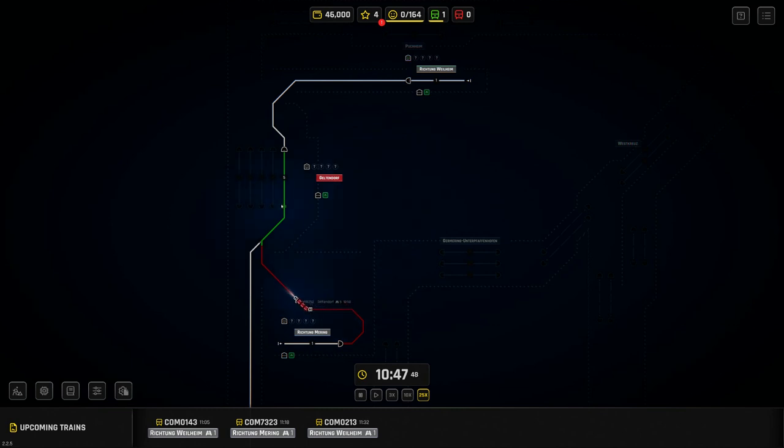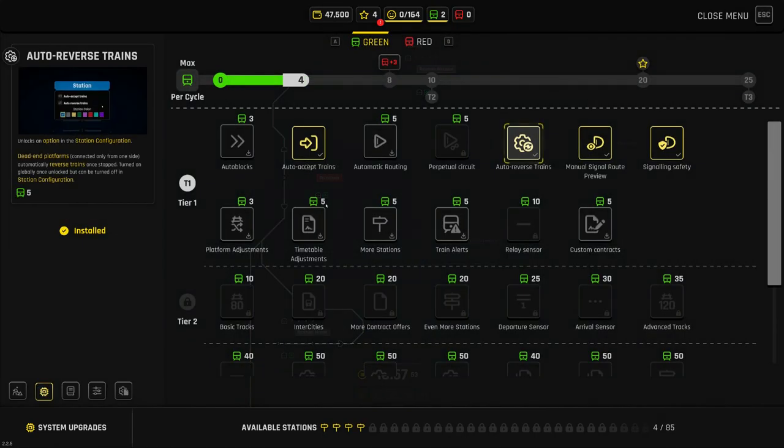It should have reversed but it didn't. I think that might be a bug — if you have auto reverse trains, it only works on dead-end stations. If you have a track on the other end of the platform, the auto reverse doesn't work. I'm not sure if that's deliberate or a bug.